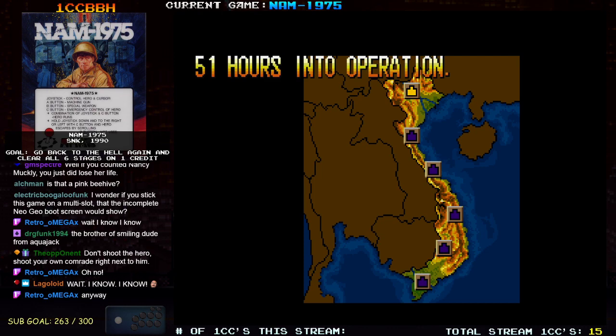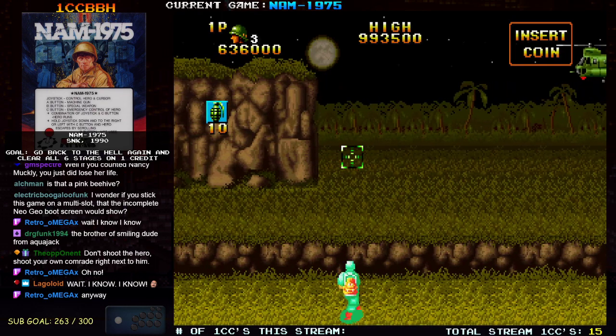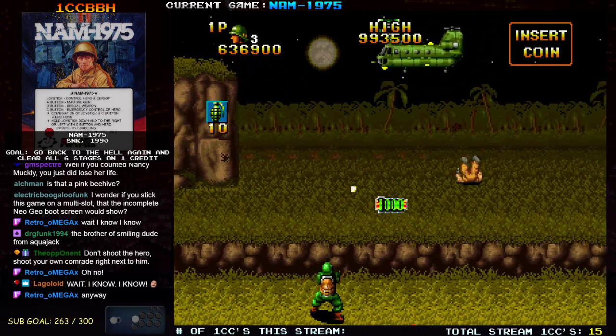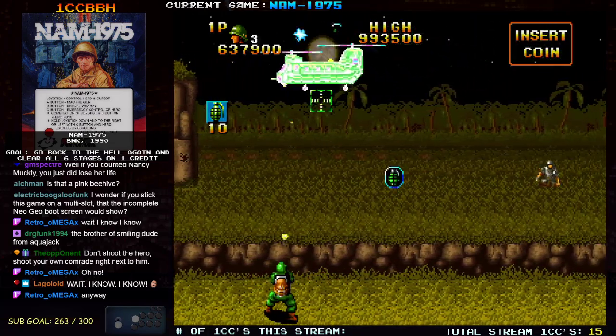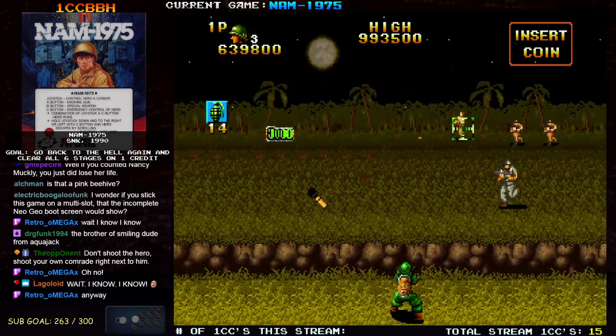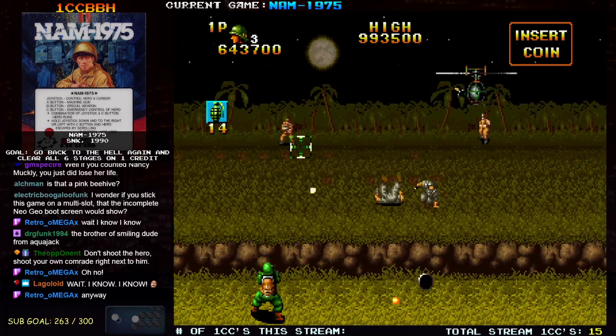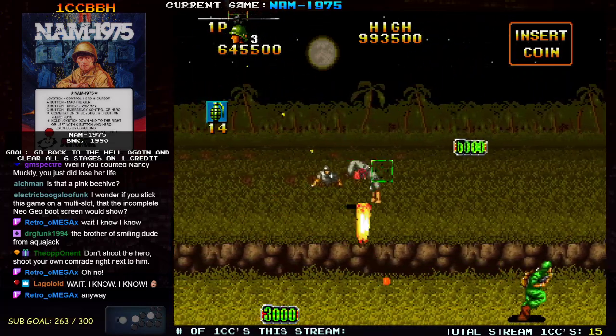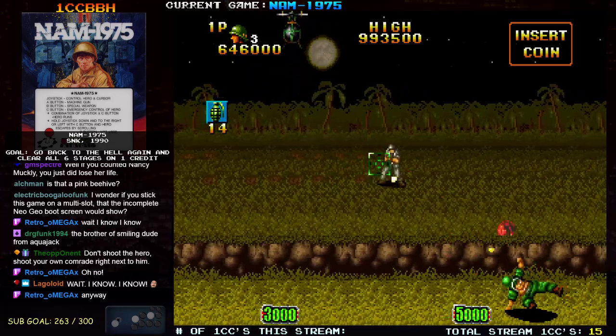If you stick this game in slot one on a multi-slot cabinet, it'll just use the Neo Geo boot-up screen on whatever's on slot two. And different games do have different jingles for the startup screen, as we'll see with the next game. Every Alpha Denshi ADK game was like a slightly different Neo Geo jingle.